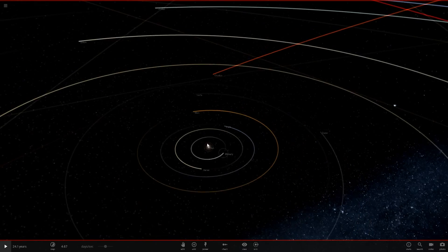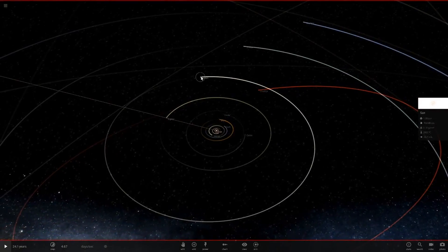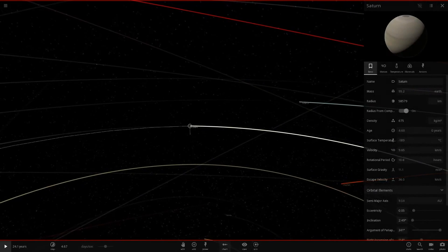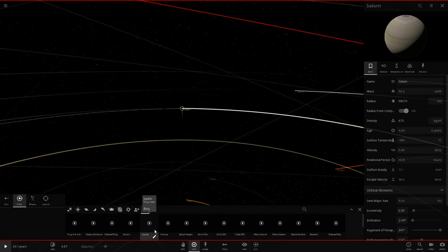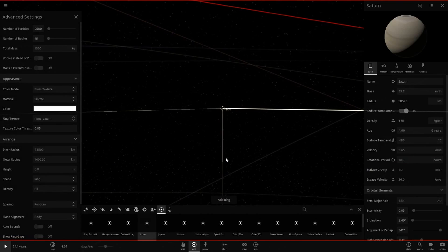Alright, so if we add these rings to Saturn and then look at the sky from Earth, you'll be pretty impressed with this. Let's go in here, add these rings, set it to AU and then 0.6, because that's our larger ring size.